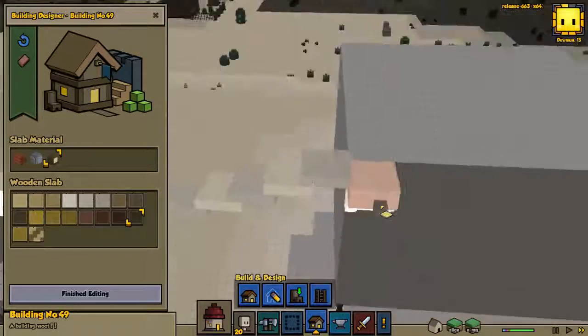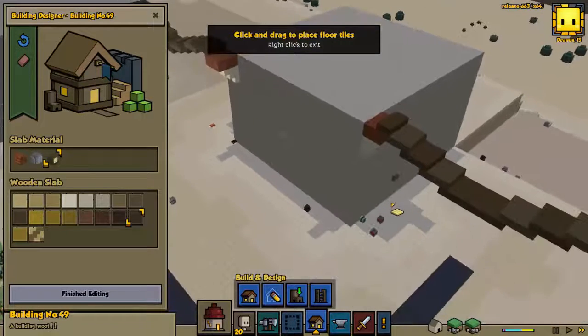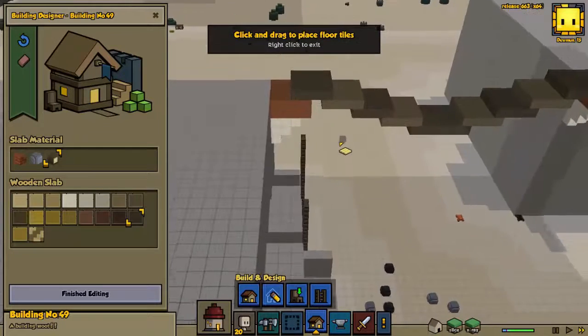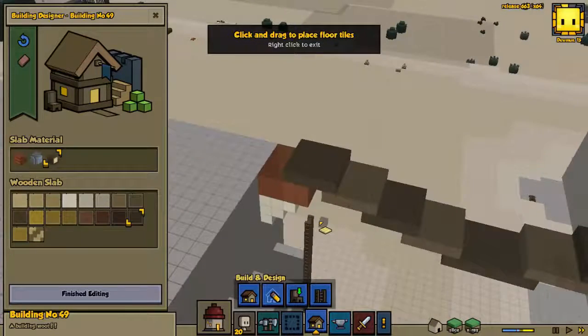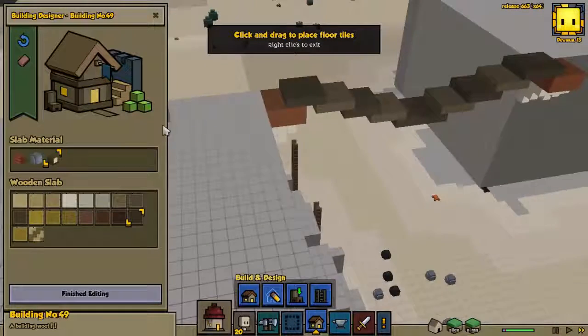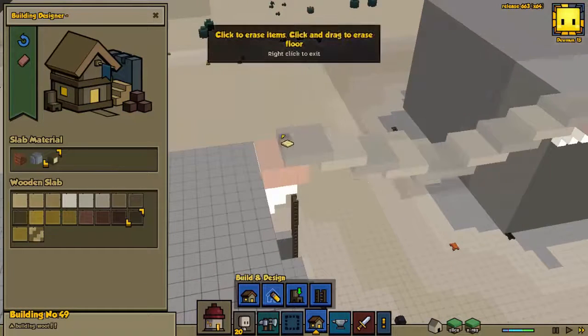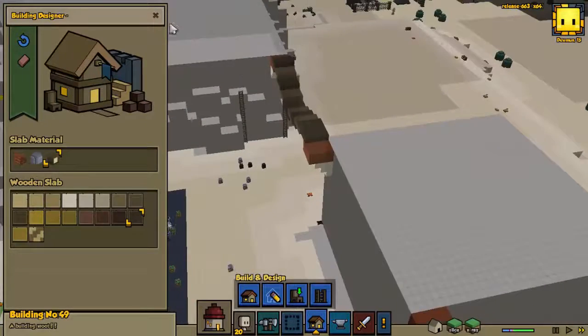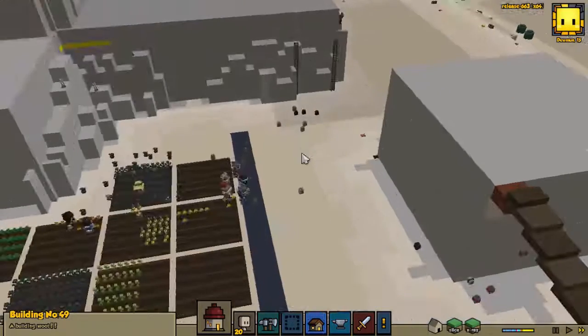Alright, we'll just stretch this one another layer, get rid of this - here we go. Here's our next building, ready to go.